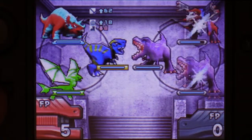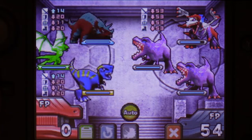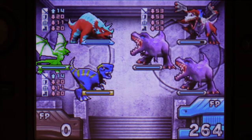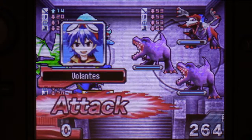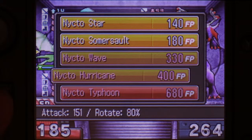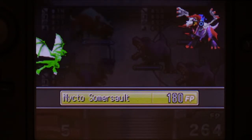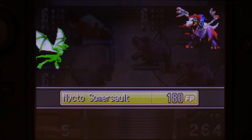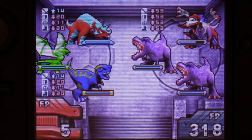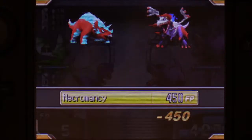However, he also has the FP Absorb ability, which is unfortunate. Nikto Ace is at almost optimum range — Zonga Zonga tends to wait and build up his FP. Nikto Typhoon — oh, that sounds awesome. Nikto Somersault. 123 damage, that's impressive. I imagine he's gonna strike next turn — it's gonna be a doozy of an attack. Rotating Necromancy.